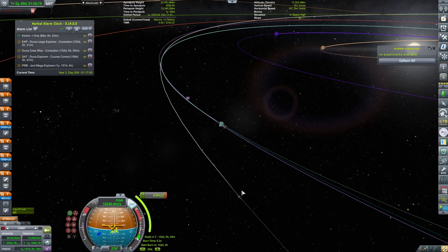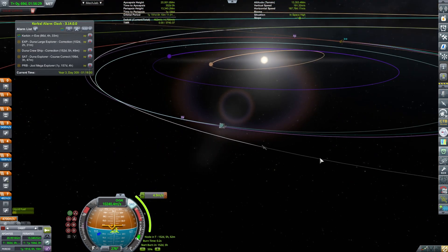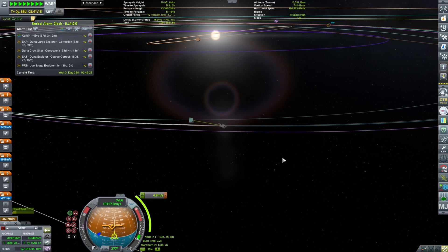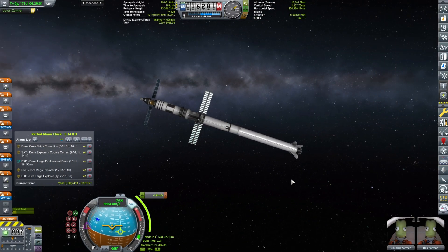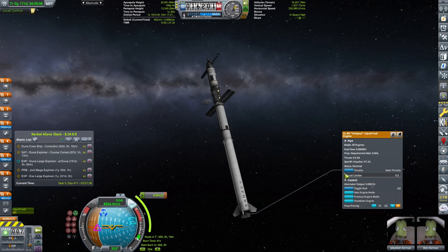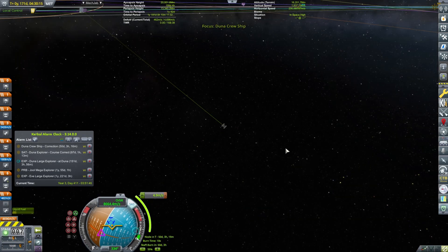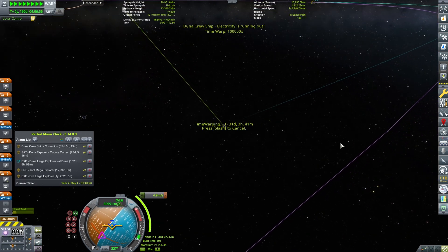The Jewel Mega Explorer has already gone. I did an ejection for it but haven't shown it yet — I'd really like to have it eject and arrive at Joule, so that'll be in a later video. Thrust limiter — we're going to put it to 0.5 because I want to make a really accurate burn, heavily limiting my thrust.